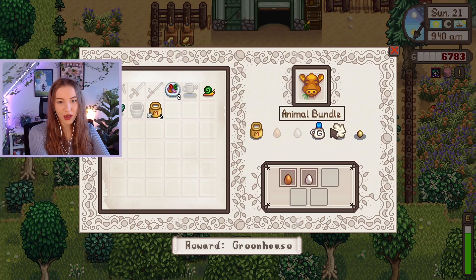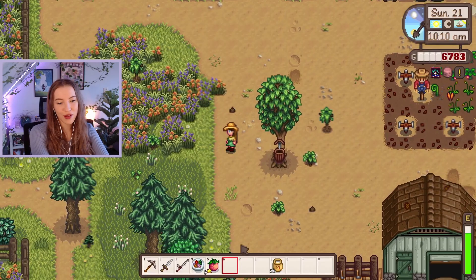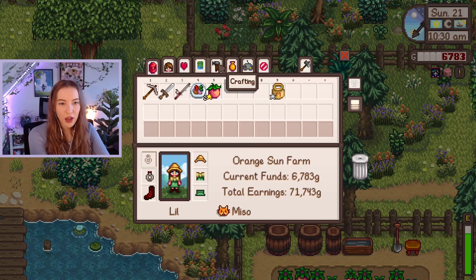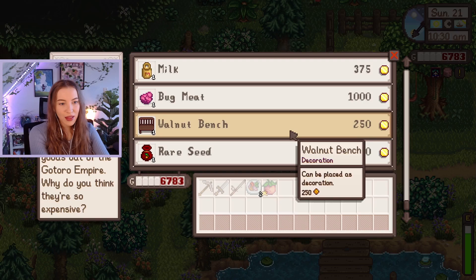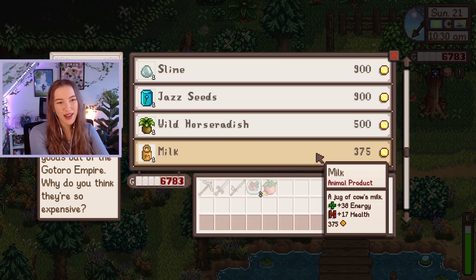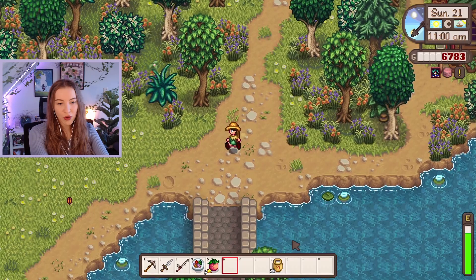We're going down to the traveling merchant. What should I take for Sophia? Let's give her our gold quality melon — she deserves it. We haven't barely spoken to her in so long. I think I want to start working on a tree farm. Do I have the tree fertilizer recipe yet? I don't think I will — oh no, I do! We can make some tree fertilizer. We've got baked fish, poppy seed muffin, midnight cart. We could get another rare seed — although we are saving our money, so maybe we'll leave that. We can get a seed maker eventually and just use our one rare seed to keep making new ones. We have more hearts with Maru and Pam than Sophia — this is a mess. I need to get more hearts with my lady.